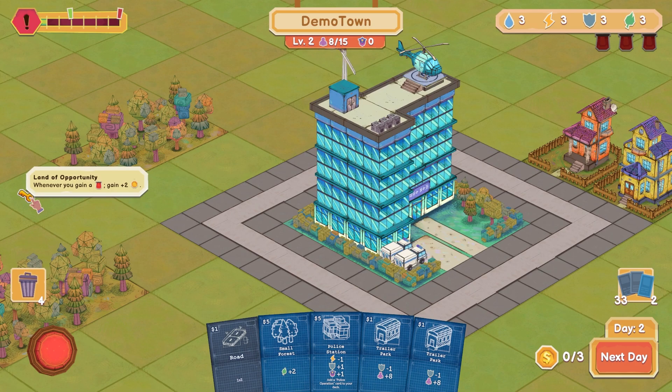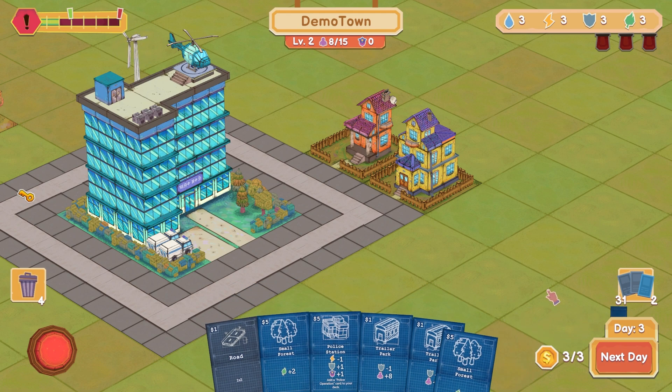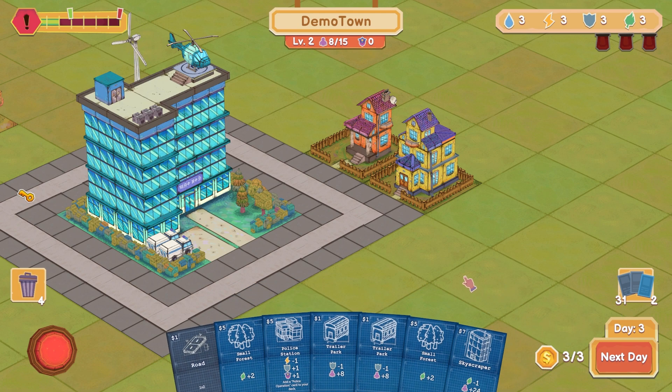What's this little key here? It's like a relic. I have no money, so let's go ahead and go to our next day. I've got three smackeroonies to spend. Anything to increase my population would be good, but it has to cost under five bucks — so that's a bit of a problem.